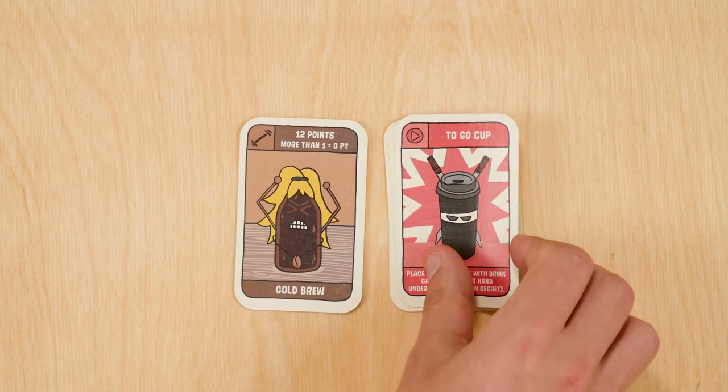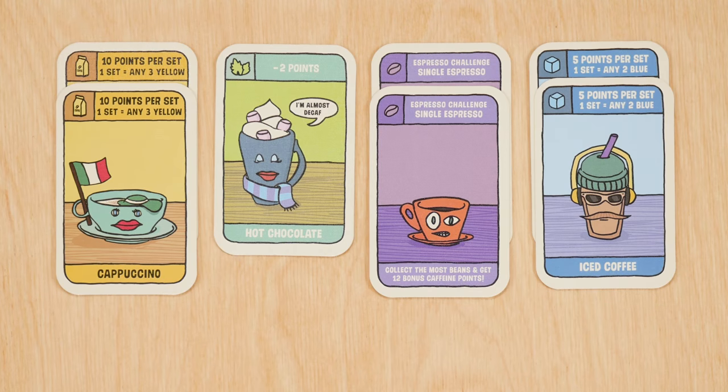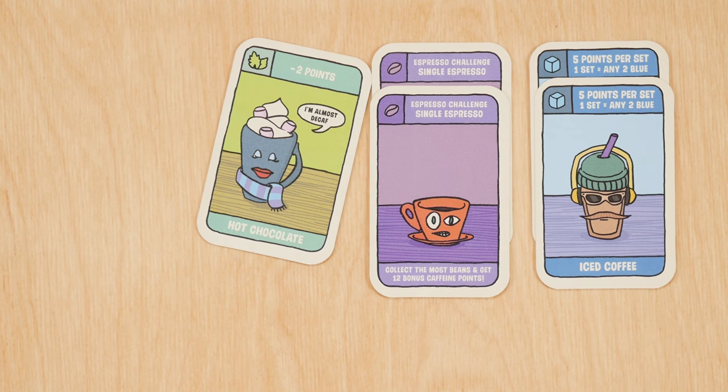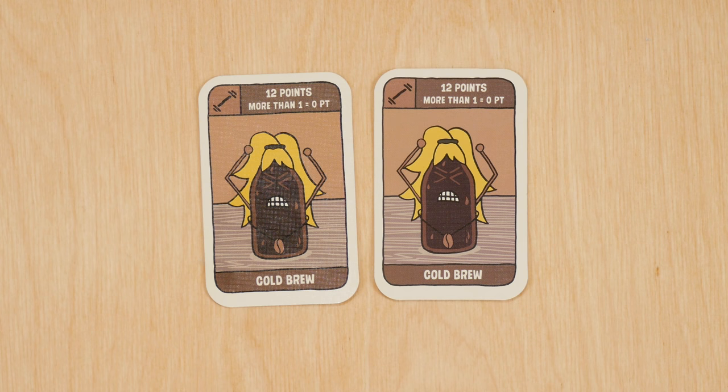When you're ready to score, reveal any hidden cards and find out the winner of the espresso challenge. Discard any cards which don't score — this means incomplete sets and, if you didn't win the espresso challenge, your purple cards too.